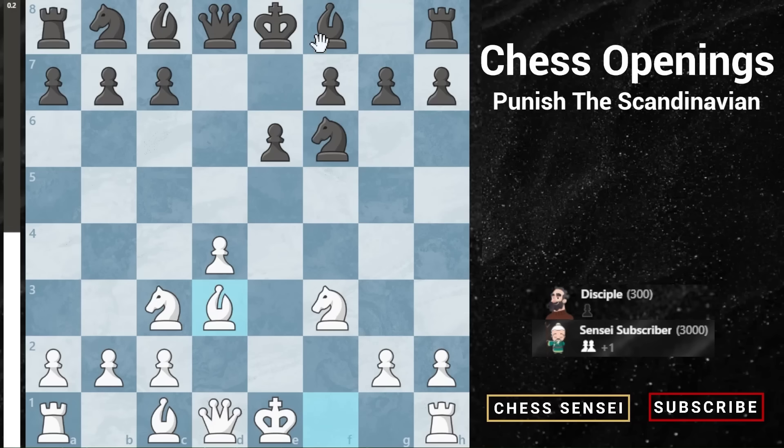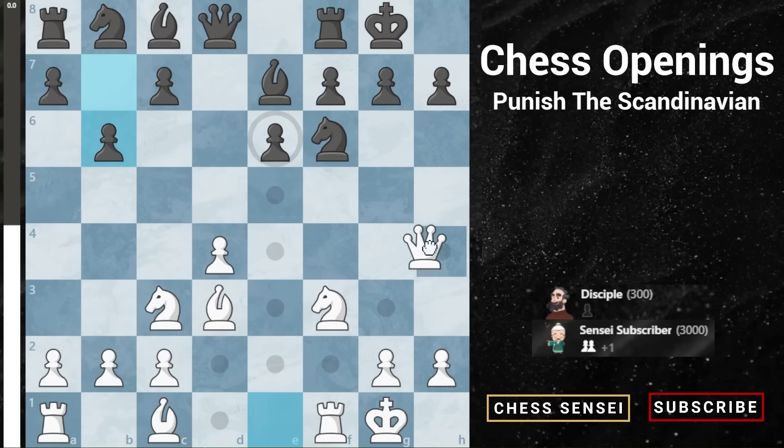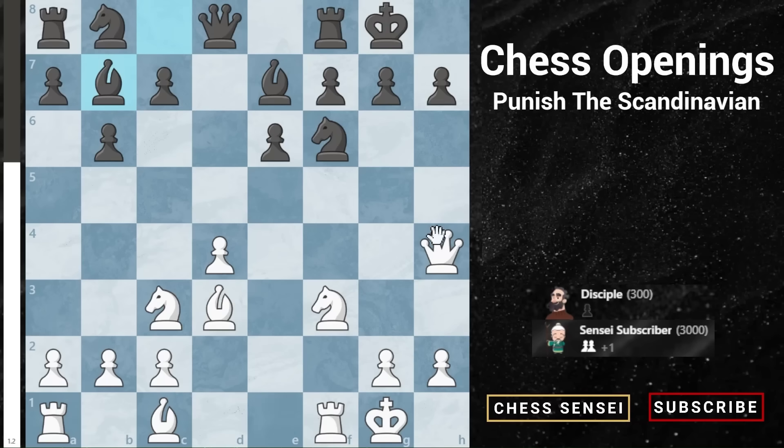Most people stick with Nf6, and again you go f3, takes, takes. Bishop g4 is most popular but e6 is also something you may see — not going to change things a lot. You'll go bishop d3 to develop, they choose between b4 and e7 for their bishop. Going with e7: castle, castle, and now a fun idea — this is why we played f3: we don't have a pawn on f2 blocking our queen from coming to h4. The database shows black usually plays b6 here to develop the bishop, then white plays queen h4.